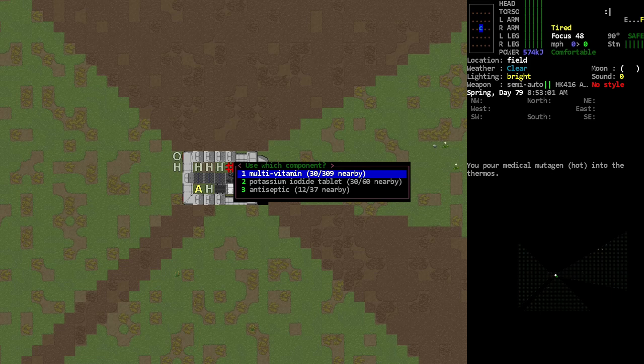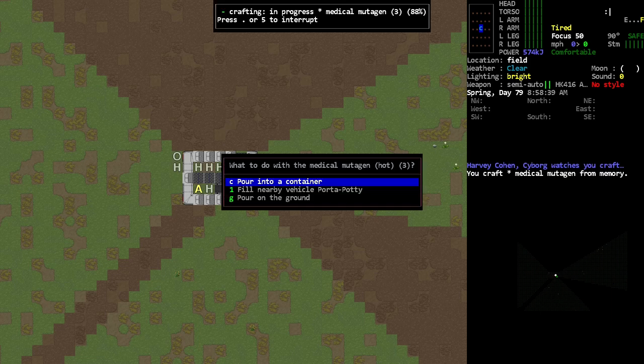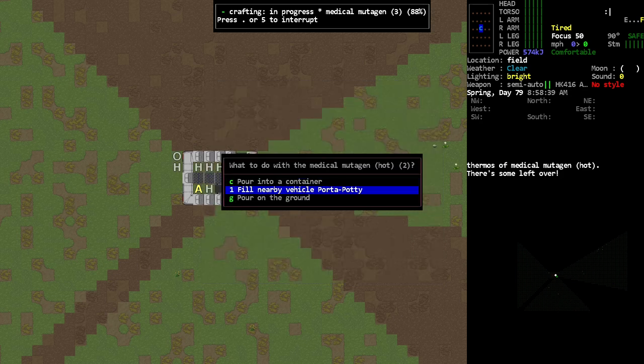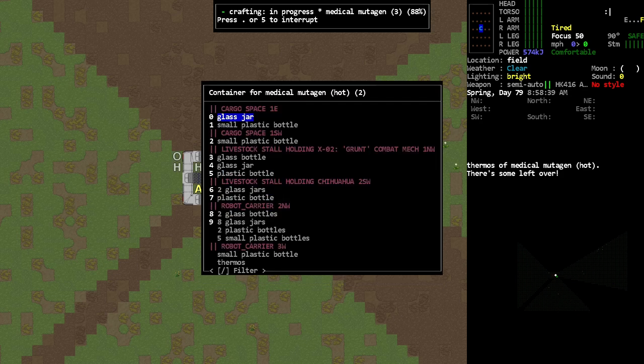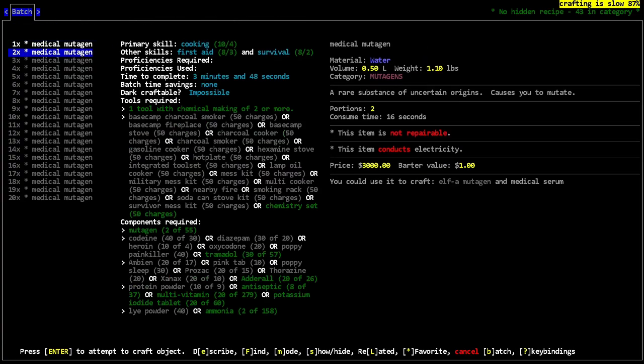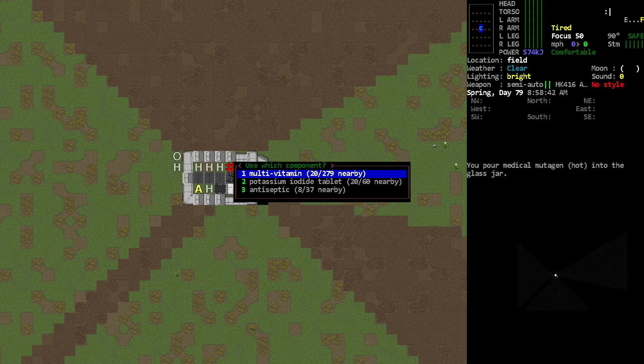The pink tablets are limiting us but we can switch out other things for that. We have tons of multivitamins — pour that into this thermos. Okay, there's the medical mutagen. Let's make three more. We'll use up as much as we can of everything, then make some more stuff. Put some in there, pour that in there — yeah, let's just keep going. How much more can I make? Awesome, let's do it.